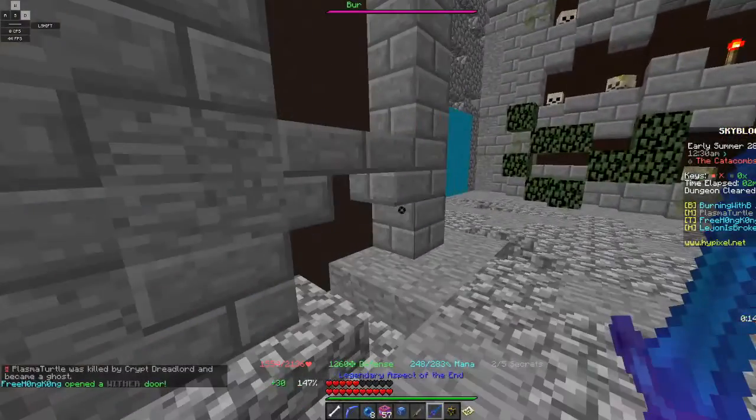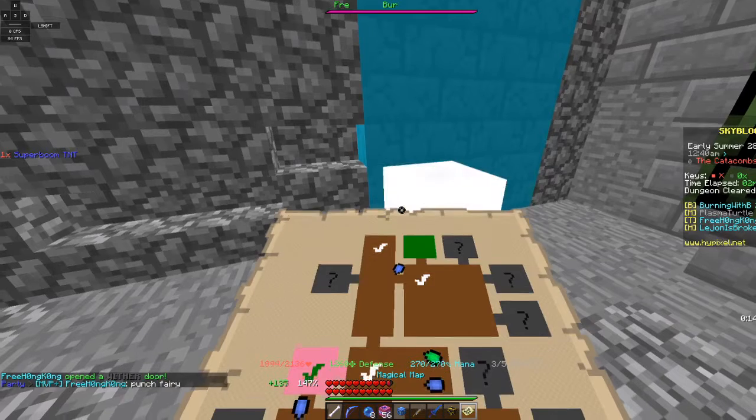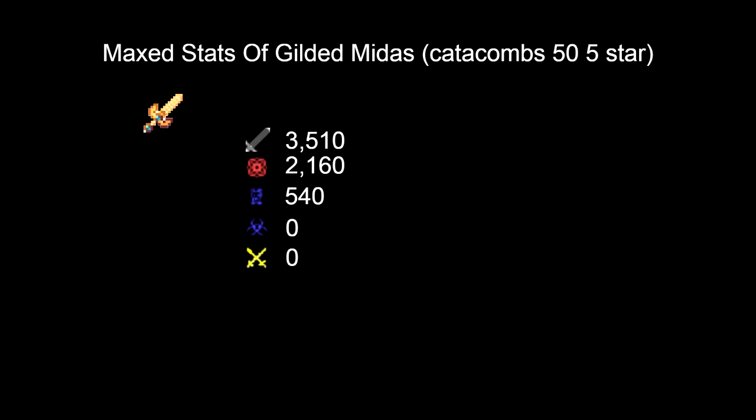After you tally up all these stats on the Gilded Midas sword, when maxed it gives a whopping 3,510 damage, 2,160 strength, and 540 critical damage.